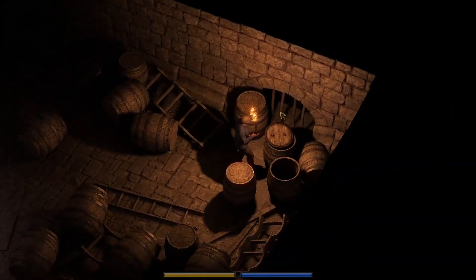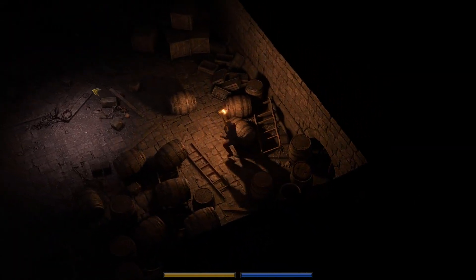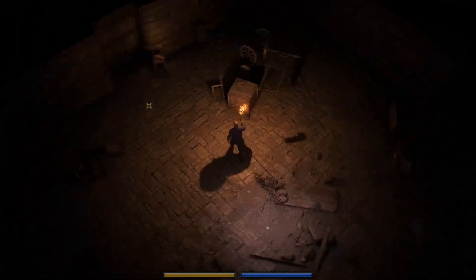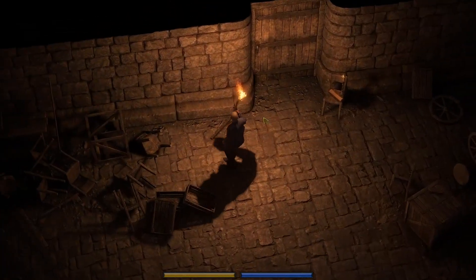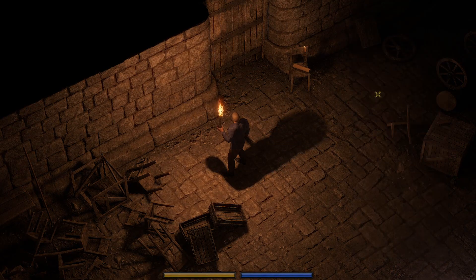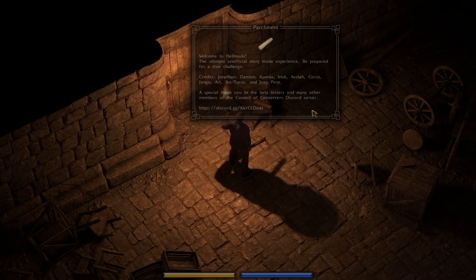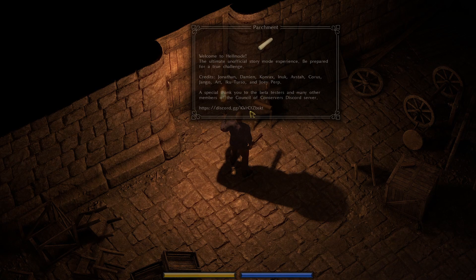As always, we're going to grab this Upgrade Sphere, and this Wood Debris with the Nails in it — not the best weapon, but it's something. And there's the Hellmode Credits and the Discord where you can get Hellmode as well.